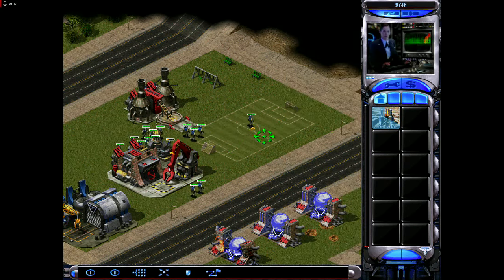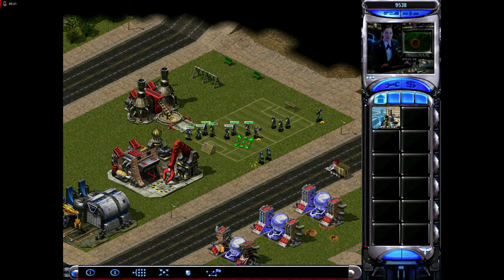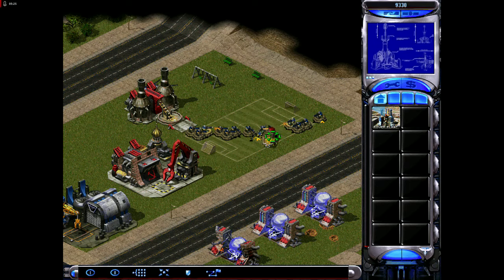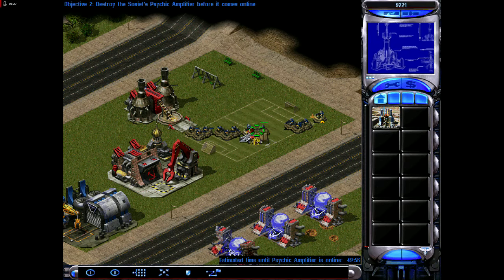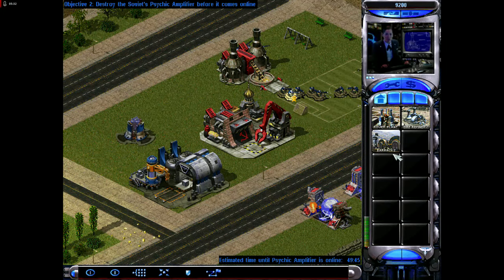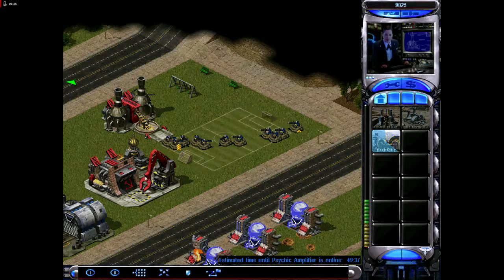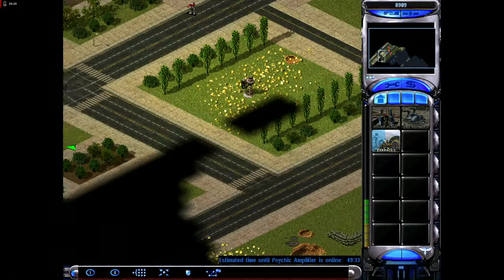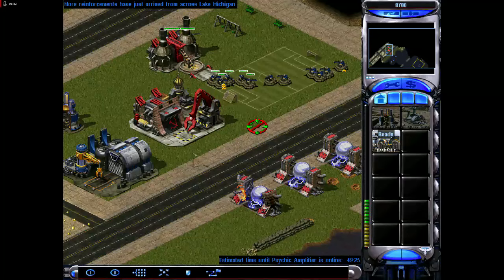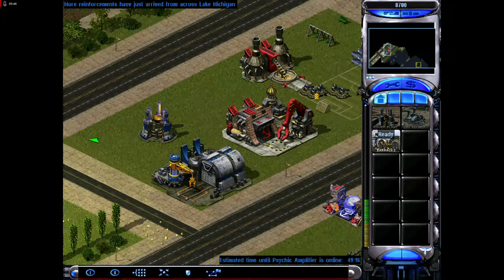Double time! Where'd my tanks go? Commander, we have just received an intelligence report on Soviet activity in the Chicago area. This is a psychic amplifier - it's over. Our theory is that if turned on, it can do to the country what the psychic beacon did to Washington. General Carville wants you to find it and destroy it. Yeah, where did my tanks go? I had three of them. They're gone. Oh, there they are. They're hiding. Sneaky tanks.